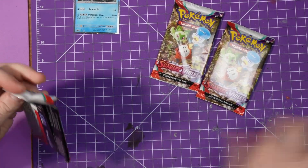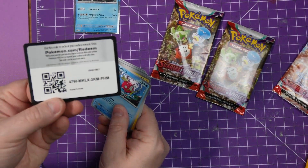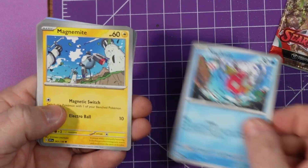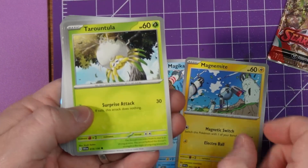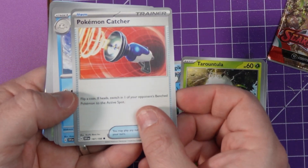I struggle to open these packs — it's really embarrassing how much I struggle with them. There is the code card. Oh, we got the Magikarp — that's quite funny in the Gyarados pack. Magma Night, a Tarountula, and a Pokemon Catcher.